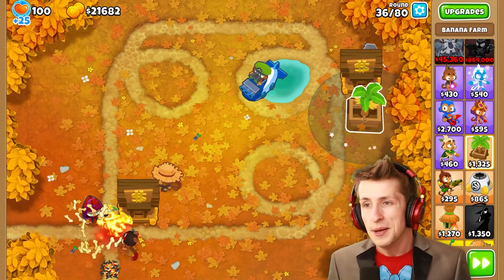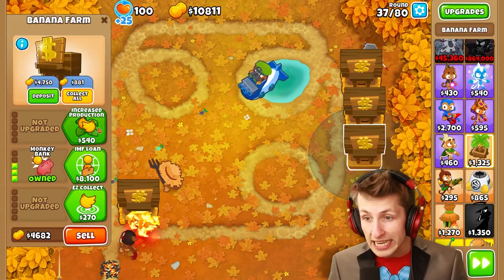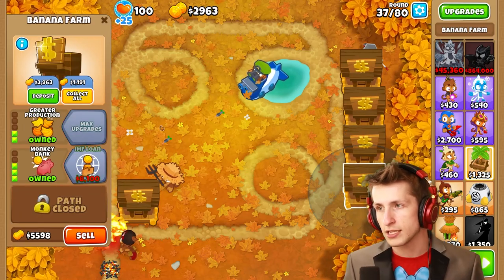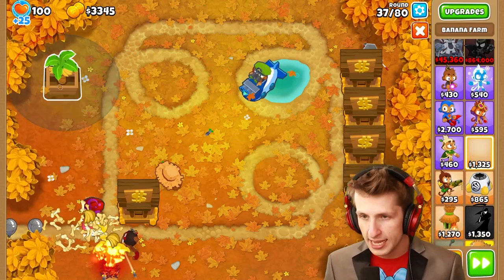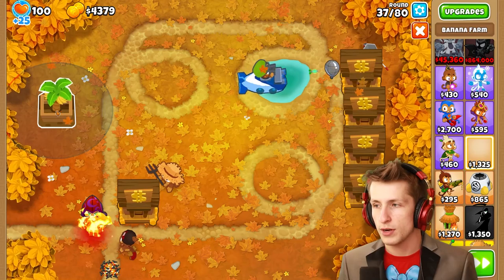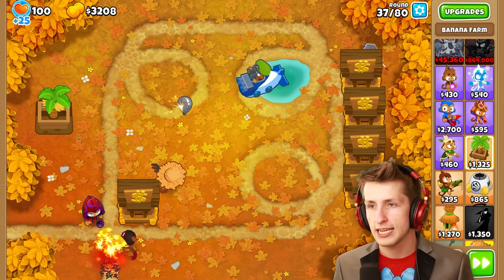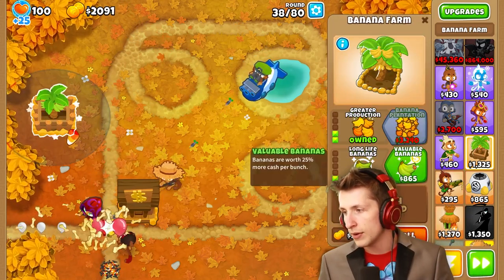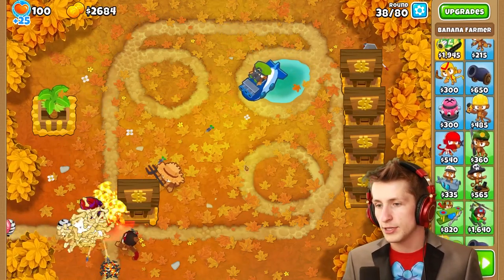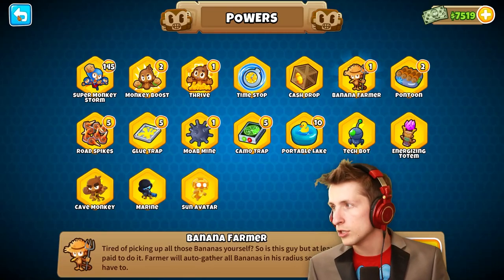Let's put down a couple more banks and upgrade them. We want to think about where to place things — if we want to try a true sun god eventually, we don't want towers in the way. We need to get banana research facility, which costs about $120,000 — that's really expensive. We're going to hold on for a while and deal with what's getting through. We already have shimmer, so let's get necromancer — wait, I just realized it's kind of worthless because it makes balloons spawn over here where they're not very useful. That's such a waste. We need another banana farmer, so let's grab one.